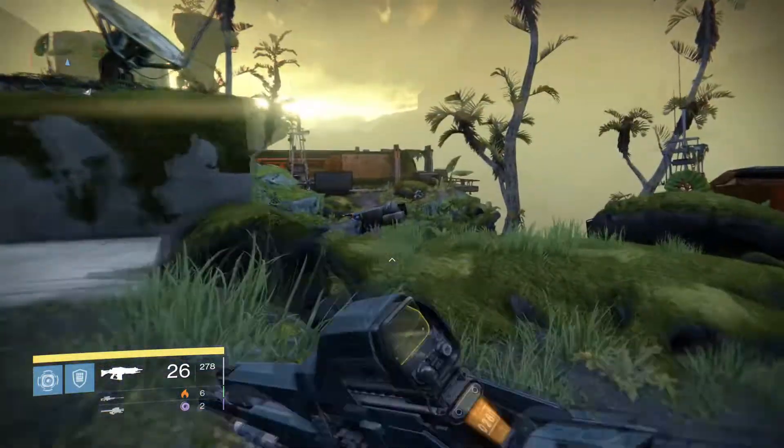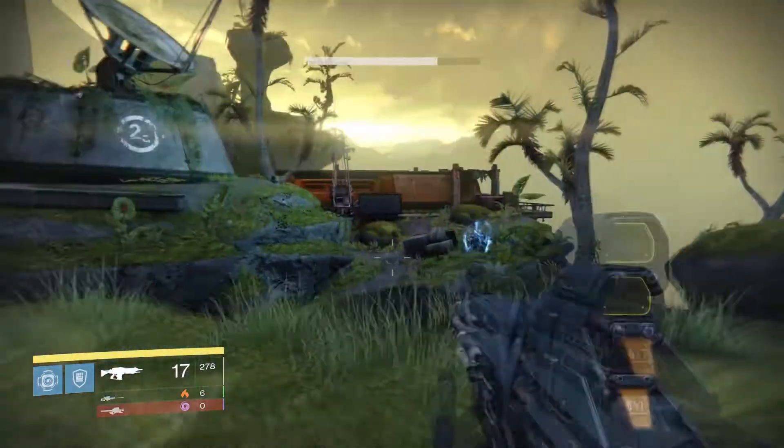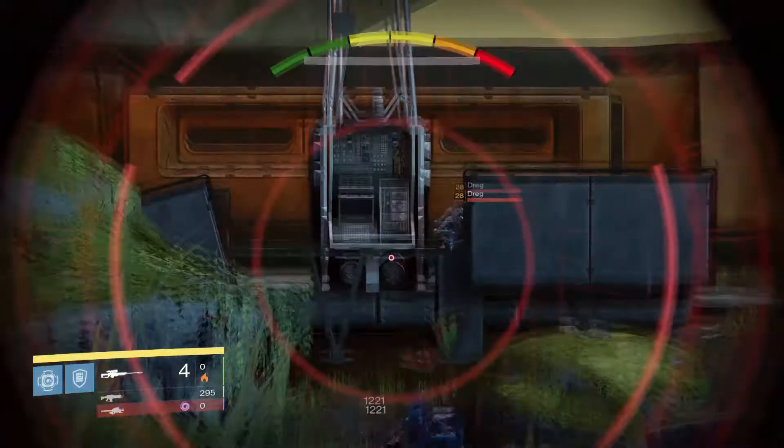You're going to see that we're going to hop off here and we are going to find the Wolves Guard right here. I'm going to miss it with two rockets - hit the edge of the cliff - hopefully you guys don't do that. But either way, this is where you are going to find the Wolves Guard. Not a difficult kill at all, just go ahead and pop them out, and that is all there is to this.